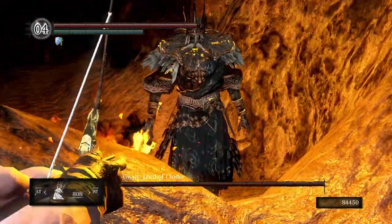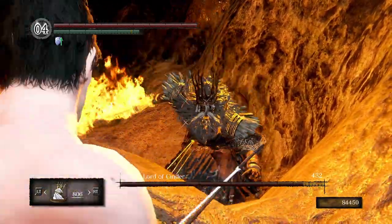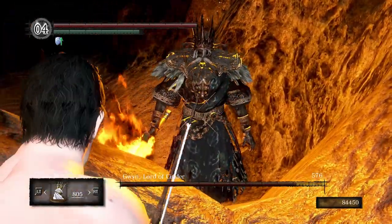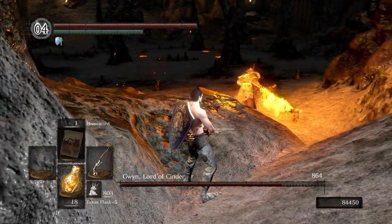When you are in this spot you can just start shooting arrows at Gwyn and cheese him from here, but he will still be able to hit you with certain moves. So if this isn't good enough for you, you're going to have to wait for Gwyn to make his way up into this spot as well.